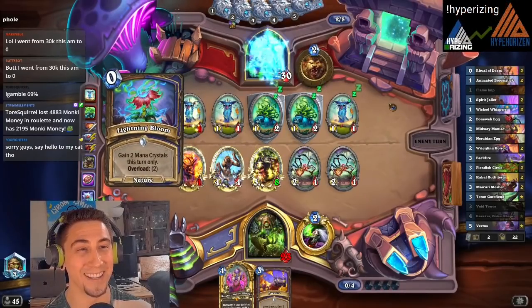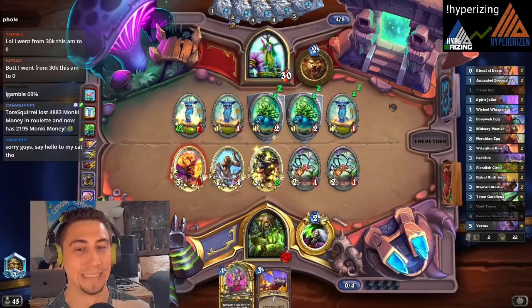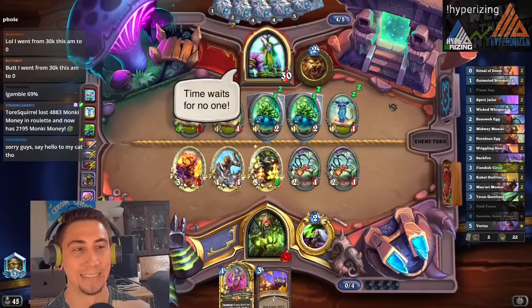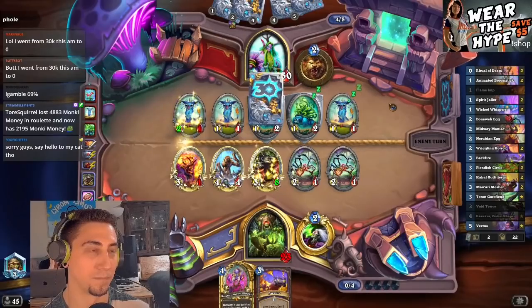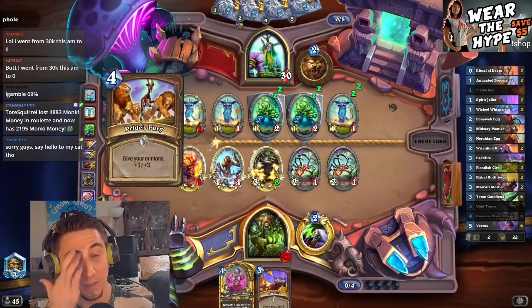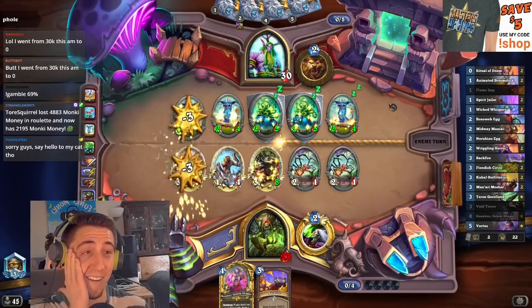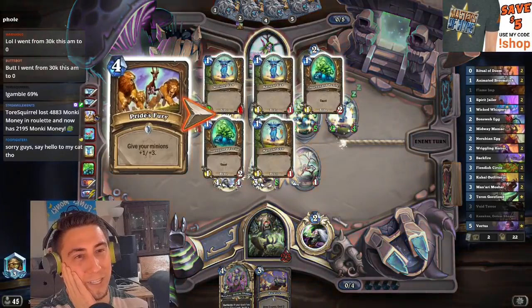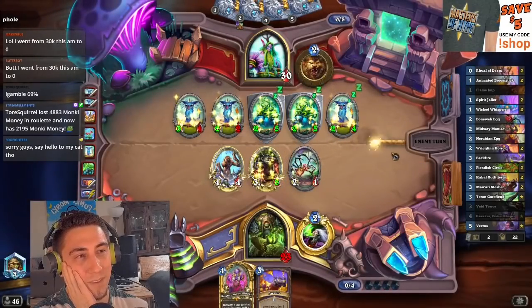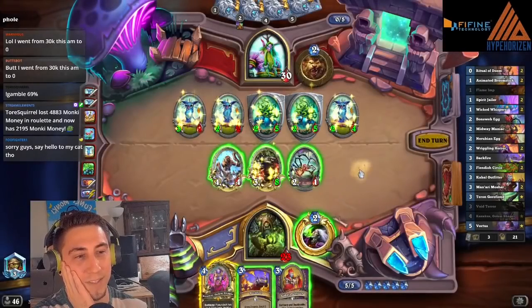If they have a power — uh-oh, there it is. There's the Bloom. They have Soul of the Forest? There it is. Pride's Fury? Oh gosh, oh no. Not like this. Pride's Fury just wrecks us. Three health I gave, plus five, plus 15 worth of stats.